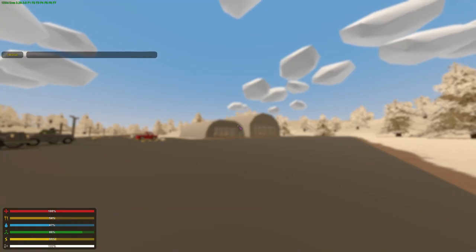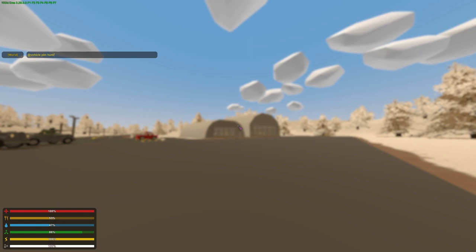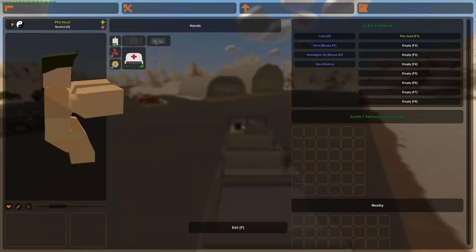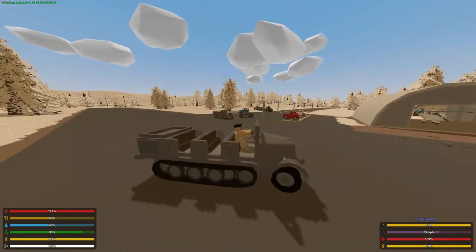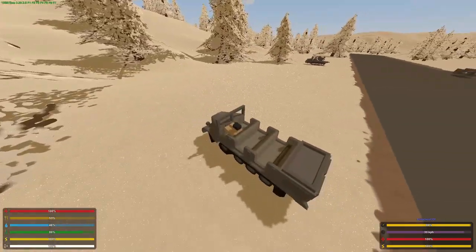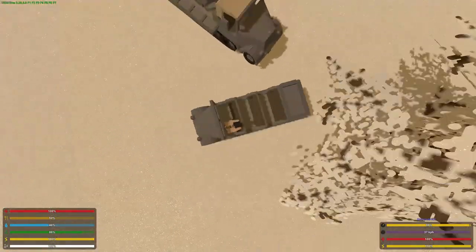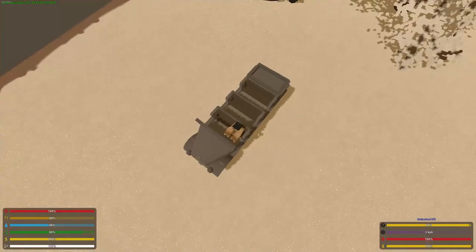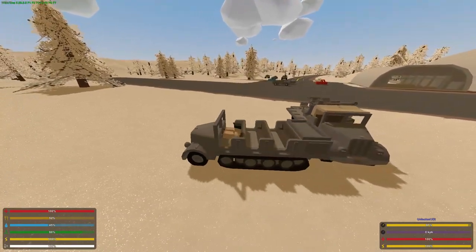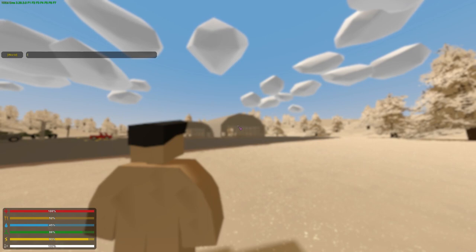Now the Sd.Kfz 7 instead of the 6/2 or whatever. So this is the normal one — is it as fast as the normal one from the older modpack? It's not — that's a bit of a shame, but maybe this speed is more realistic. It's very slow going backwards. It can't tow other vehicles — bit of a shame, but it's still nice, I'm not complaining.